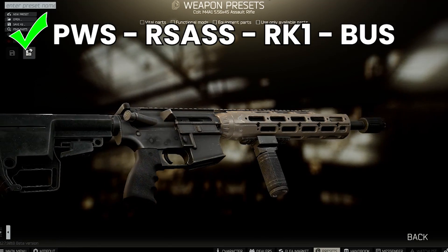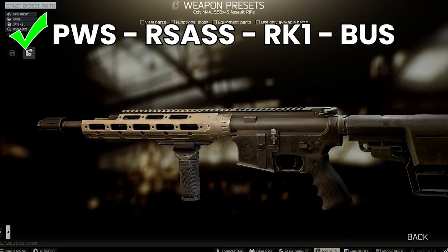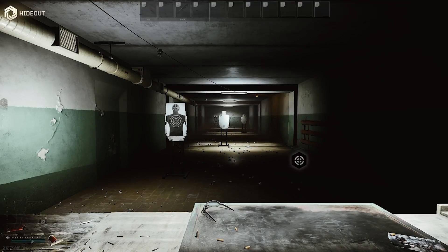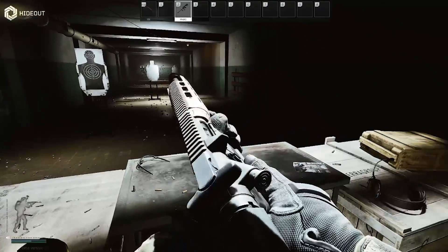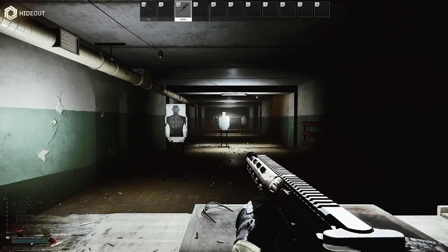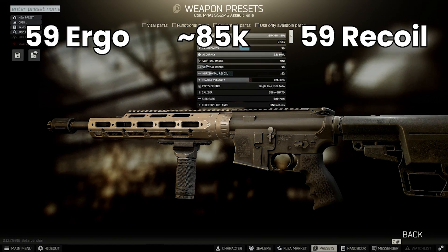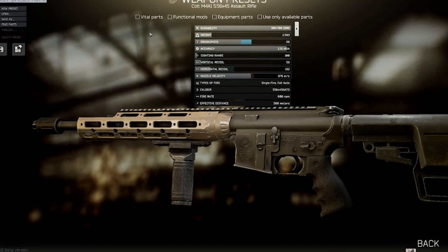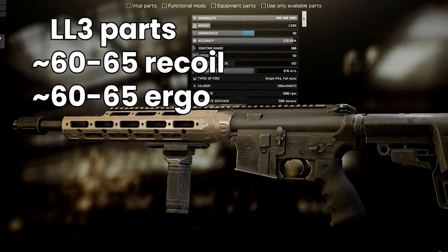We're going to be mainly looking at making this build today and modifications of it. This weapon is going to be our starting point as it can be built entirely with level 3 traders, but there are alternative components that are either available at lower level traders or cheaply on the flea market. Here we can get to 59 ergo and 59 recoil for 85k for the base gun excluding any mags or optics. With alternatives you can typically get to around 60 to 65ish for both ergo and recoil.